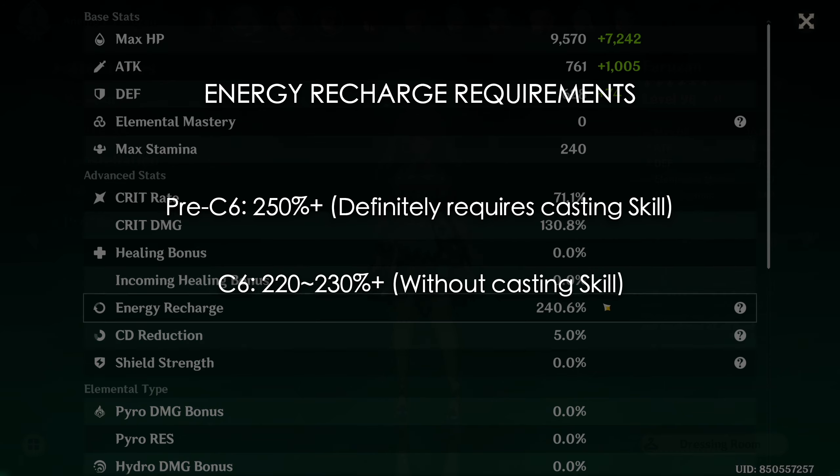Her other options aren't as good for support, but can be good for quality of life or damage. 2-piece or 4-piece Emblem of Severed Fate can help with her ER thresholds and increase Polyhedron damage. Other 2-piece sets are good for damage as well, such as attack percent sets or Anemo damage sets like Viridescent Venerer. 4-piece Viridescent Venerer can be a good option if you play with Pyro, Hydro, Cryo, or Electro elements that contribute significant damage — though keep in mind Viridescent Venerer does not work off-field, so you'll still need to swap into Farazhan for the resistance shred even at C6.